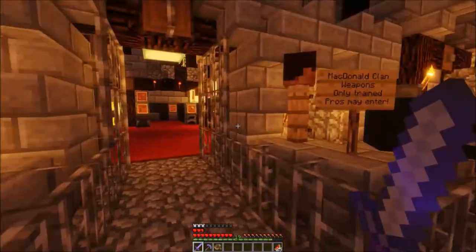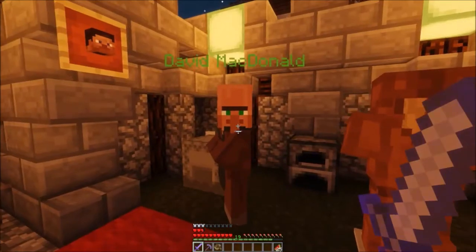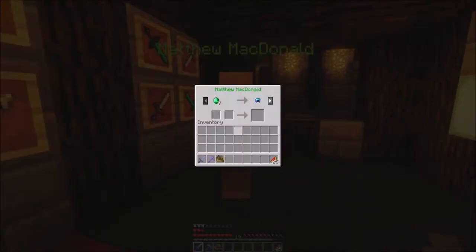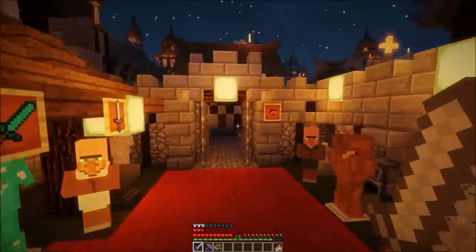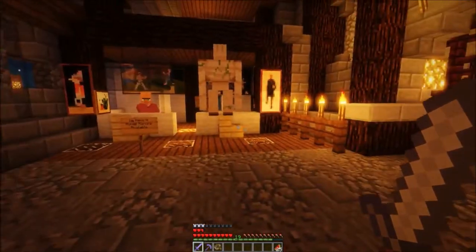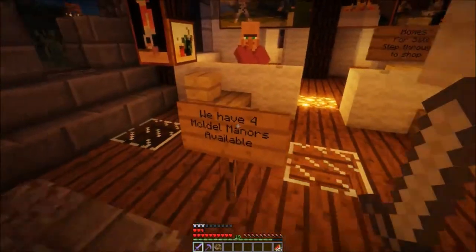As you can see we got these guys in here — enter at your own risk. The McDonald clan, if any of you know them, they're a tough brood. David McDonald, Jake McDonald, and the infamous Matthew McDonald. Want some op stuff? Unbreaking 3, respiration 3, protection 4, protection 3, feather falling — good stuff! Sharpness 5, unbreaking, power, infinity, flame, punch — these are the guys to come trade with later.